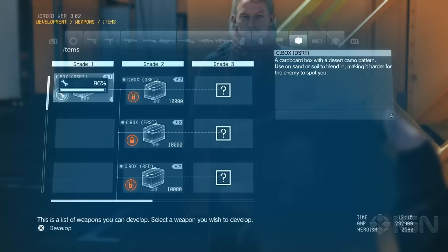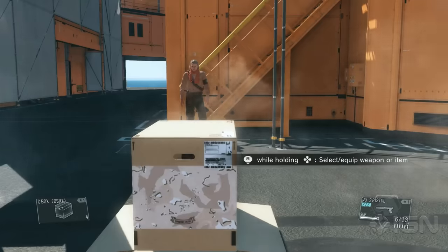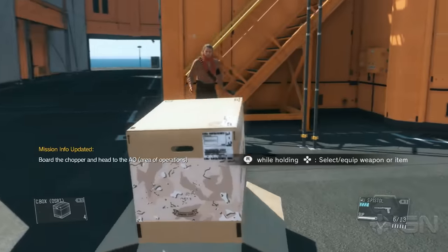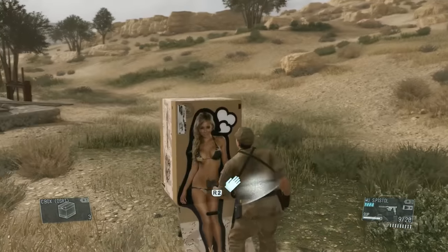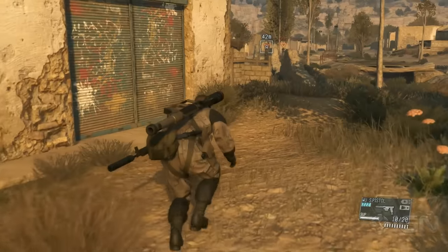First things first, we've got a staple of the Metal Gear franchise: Ye Olde Cardboard Box. In past games, boxy has been one of Snake's most useful items, and in The Phantom Pain, things haven't changed. You probably remember seeing various guards distracted by a decal on the box in several gameplay demos — that totally works, and it's super easy to do, even if the game doesn't specifically tell you how.